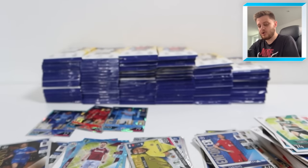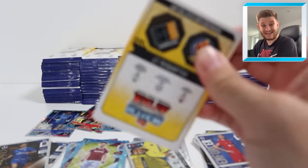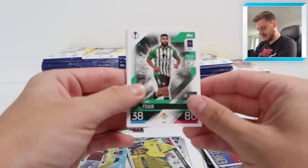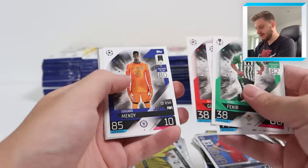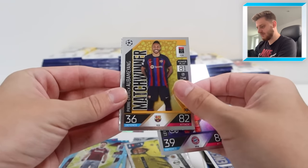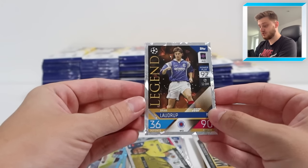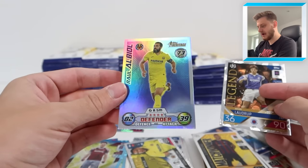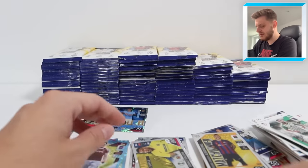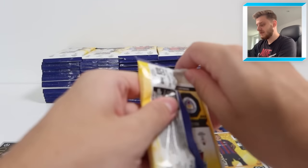I probably should have emptied the bin pre-opening all these 100 packs because it's quite full. We're about to add 100 packs worth of Match Attacks wrappers. There's Nabil Fakir - he got his Man of the Match earlier. Leroy Sane, match winner Aubameyang, another legend - this time a Rangers legend, Brian Laudrup. And Raul Albiol - our first Topps Heritage card. Raul Albiol for Villarreal, the veteran.